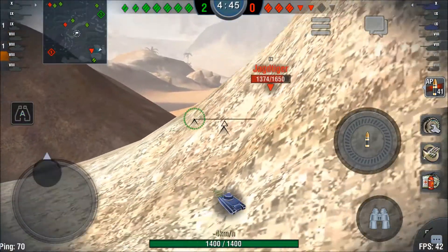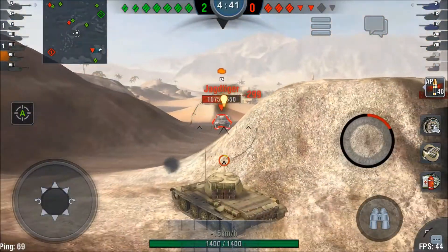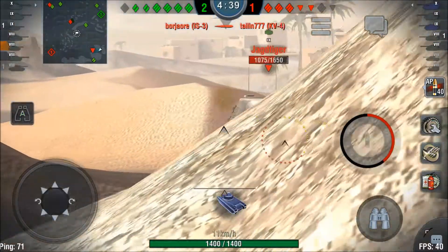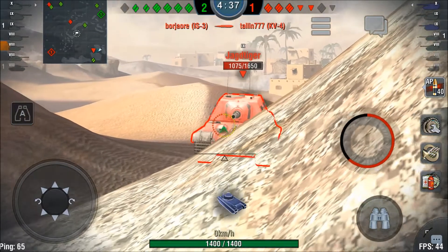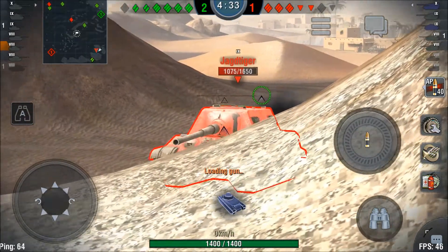So I just try to light him up once again. There he is — and as he is on the move I quickly put one into his lower plate and bounce the return shot while going back with my heavily angled frontal armor.